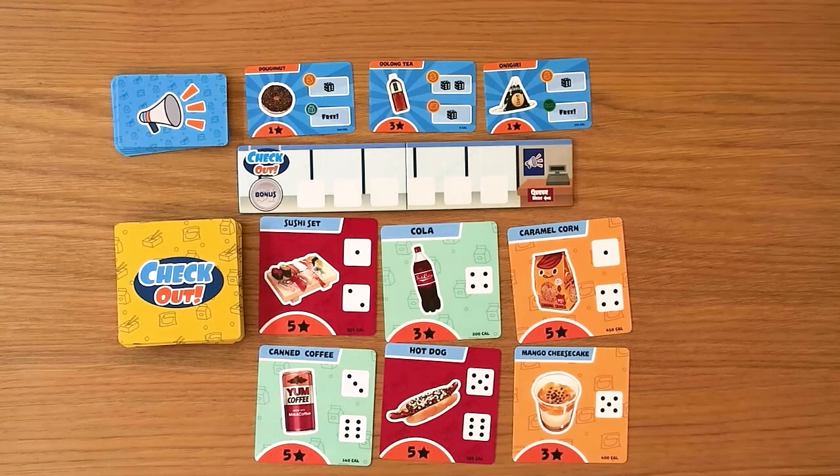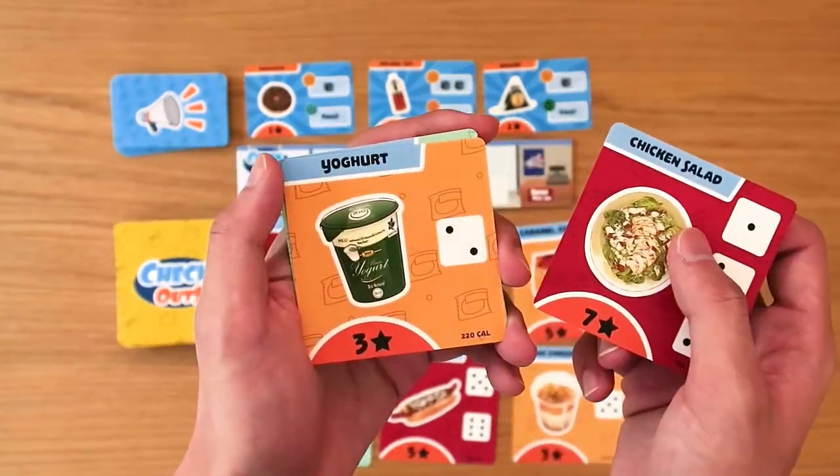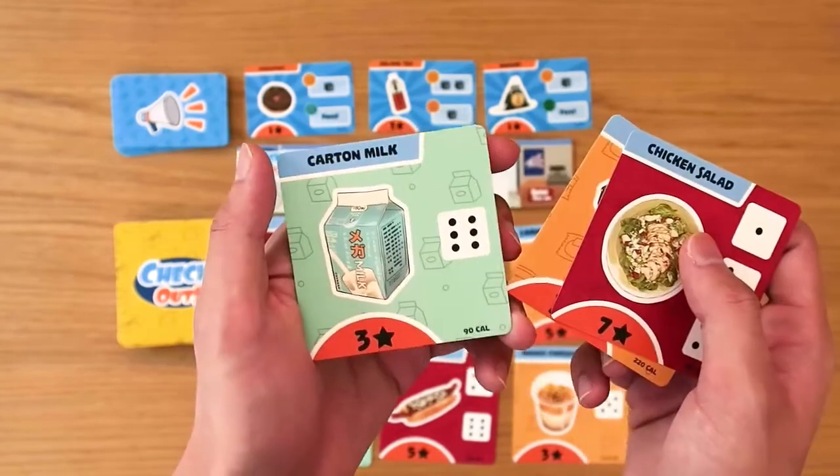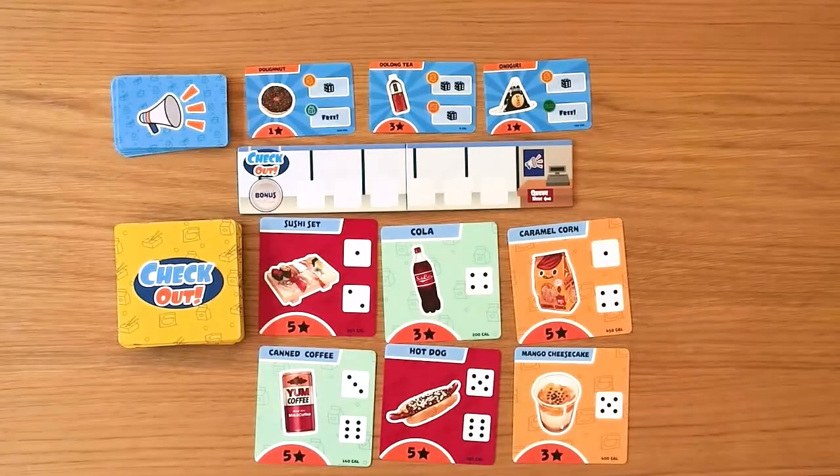Allow each player to take a look at the revealed cards. There are 3 types of products indicated by the card colour: red for food, yellow for snacks, and blue for drinks. This number here indicates how many points the card is worth at the end of the game.